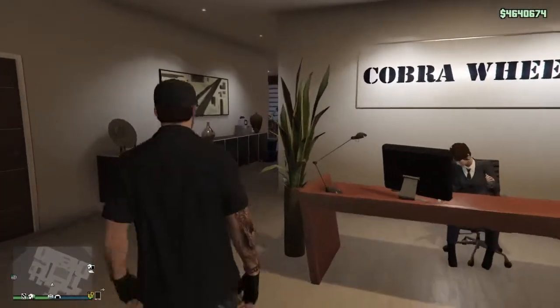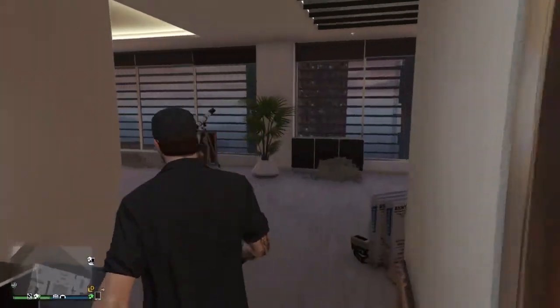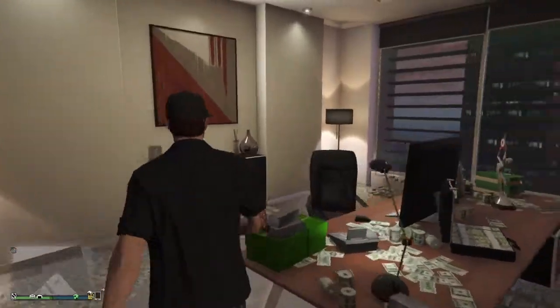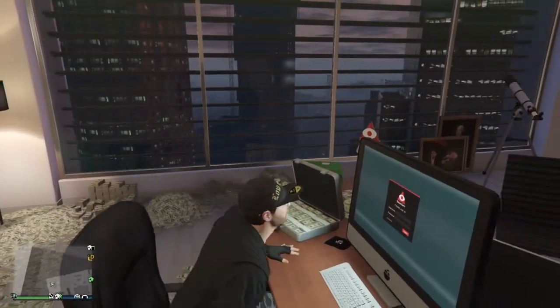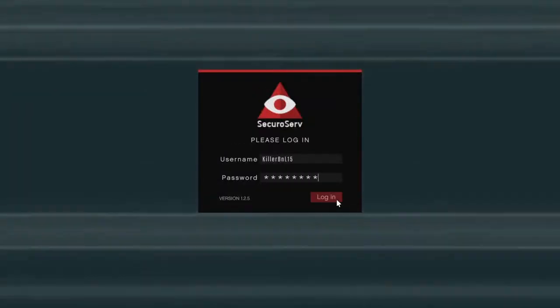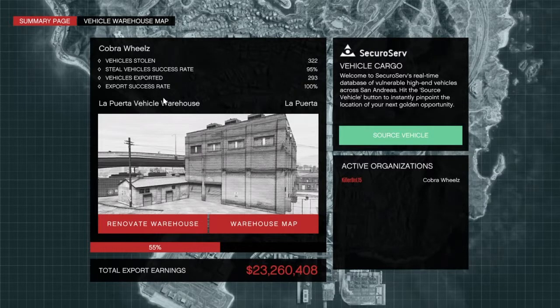The reason why you need an office is that from here you will be able to buy yourself a vehicle warehouse. Walk over to the computer on your desk, and once you're logged in you will see three options: special cargo, vehicle cargo — which we are going to use — and special vehicle work. Once you have gotten yourself a warehouse, you will get an overview of all your deliveries, the current capacity, and the earnings.